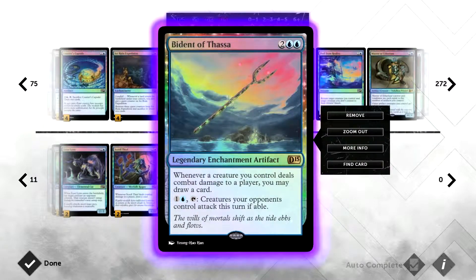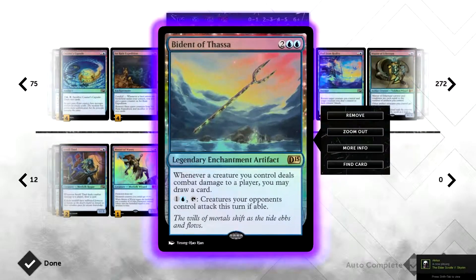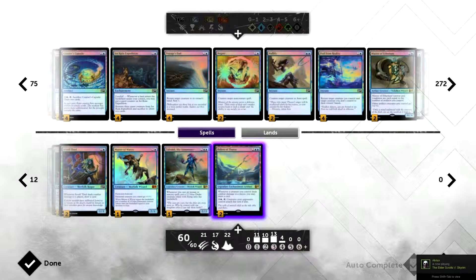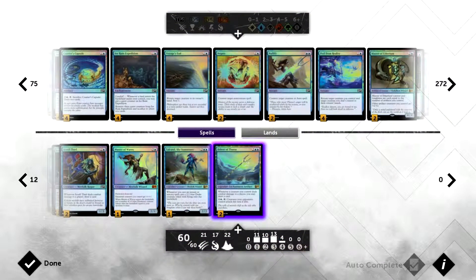Bident of Thassa is the centerpiece of the deck — four mana, persistent card draw. It's an enchantment that draws a card whenever one of our creatures deals damage to our opponent. More importantly, you can pay and tap it to force all of your opponent's creatures to attack that turn. Against weenies or tokens you force them to attack, use your creatures as spot removal to block problematic threats, and since their whole board is now tapped you have free rein to swing back. It also draws you a ton of cards with all our evasive creatures.